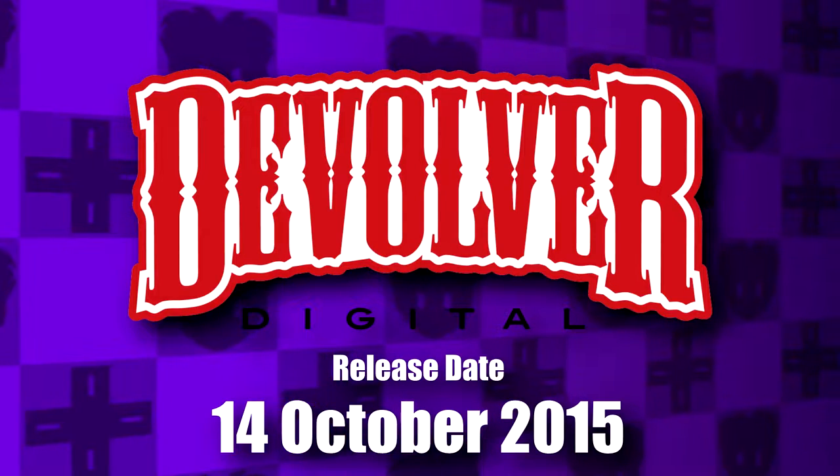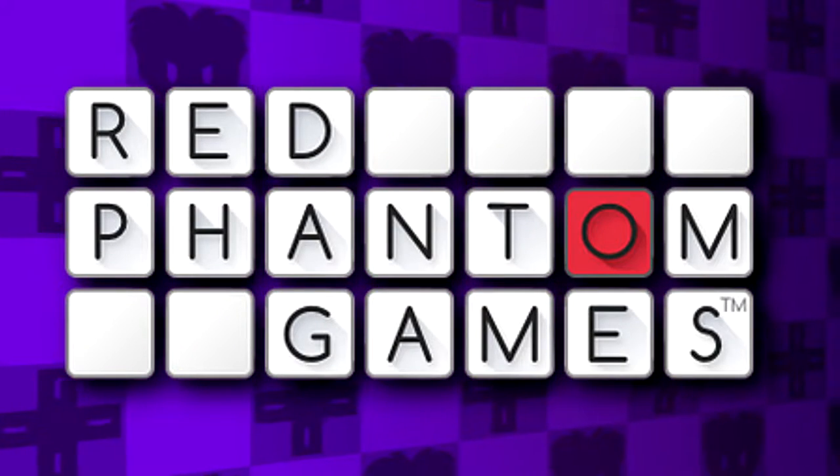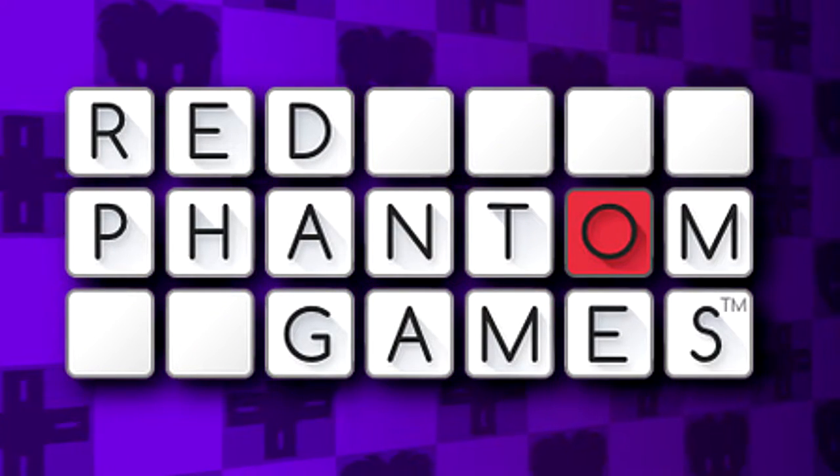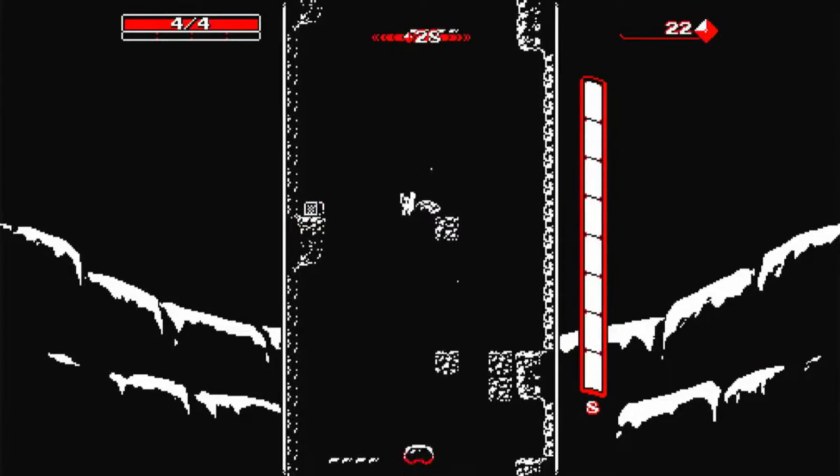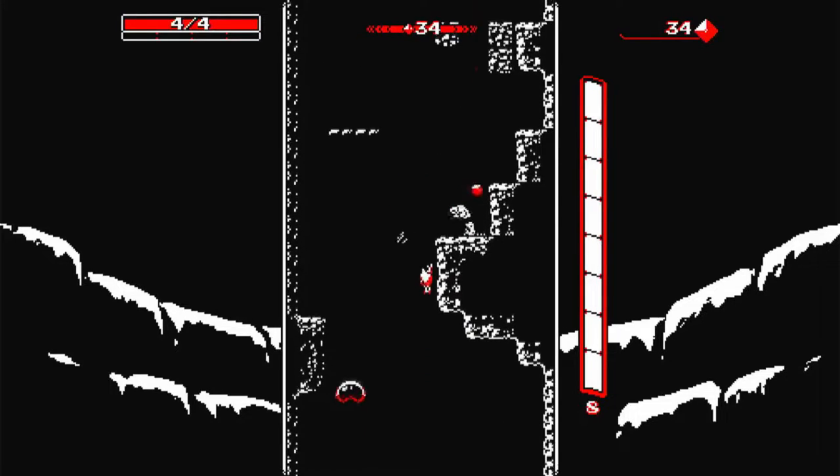I think this game turned 6 this year. The console ports were handled by a different studio, I think. So, how does Downwell play? It's a vertical-scrolling shooter and platform game with slight roguelike elements.